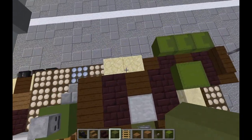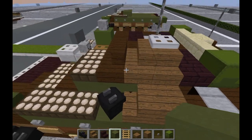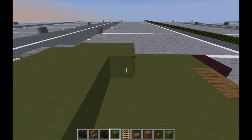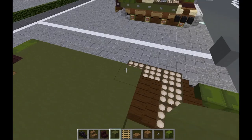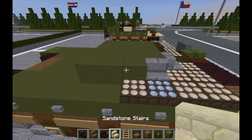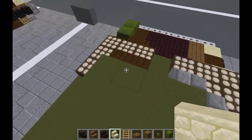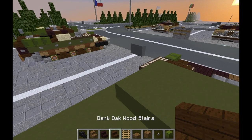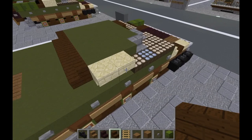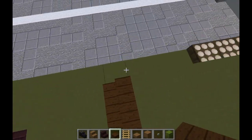Take our green terracotta, run it over like that. Then do a row of five, another row of five, then another row of five — so two more rows of five. Once we've done that, take our sandstone stairs and do two stairs here. Grab our dark oak wood stairs and run five across the back of the turret. Then grab our dark oak wood slabs, put a slab here and one here.